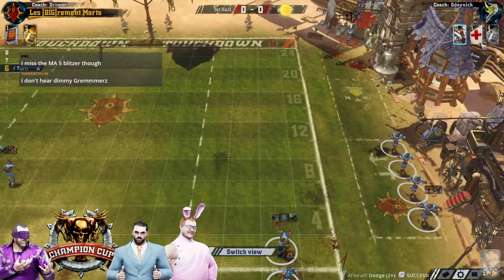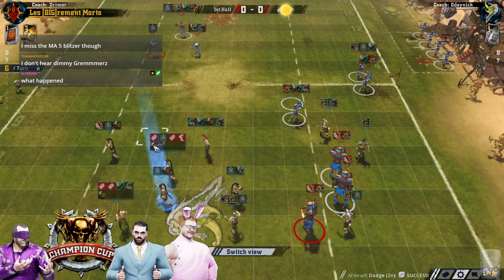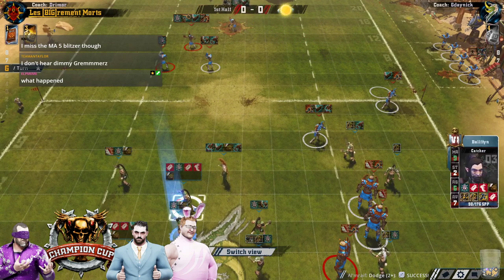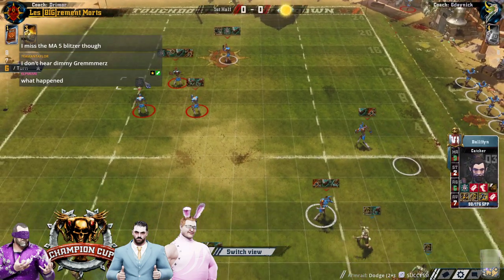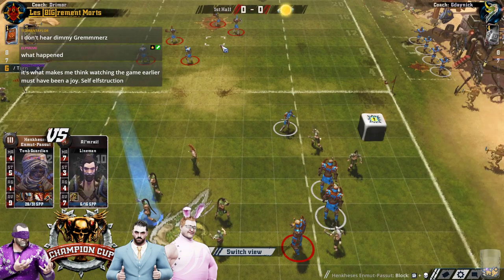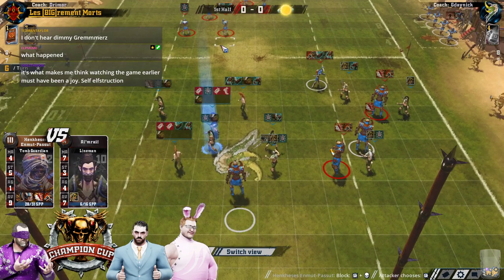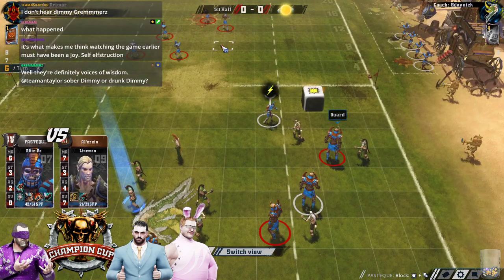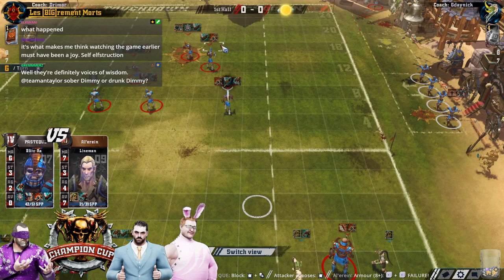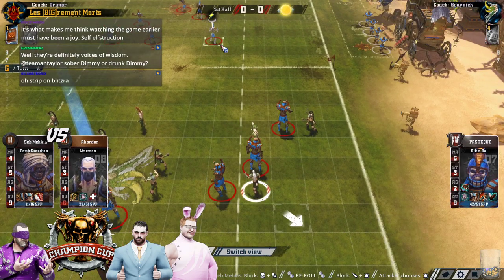There is a bit of a gaping two-plussing hole which he's started to exploit. And if he takes this one Tomb Guardian down, it does become a void. That is the point where even a single guard could have made this so much easier. He's created a bit of a hole, but it's a bit of a wiggly way through - he's not allowed to get his full movement out. But he doesn't have to though, he's so fast. Look at the speed of this monstrous team.